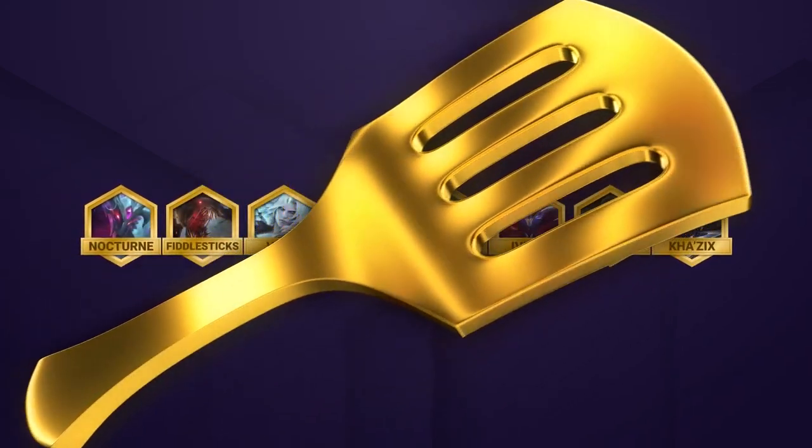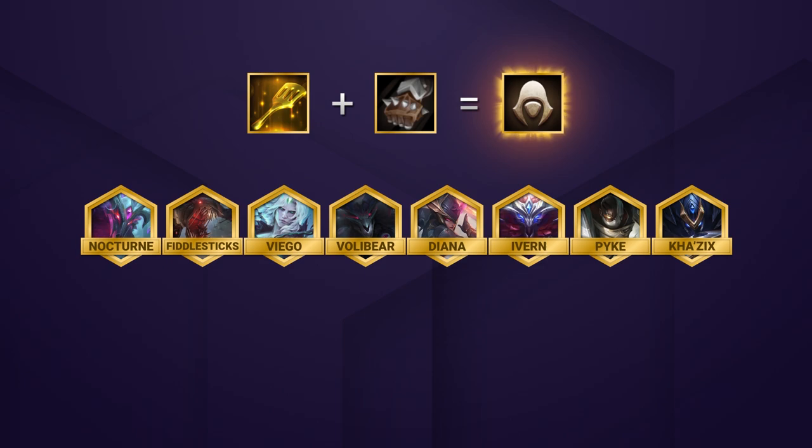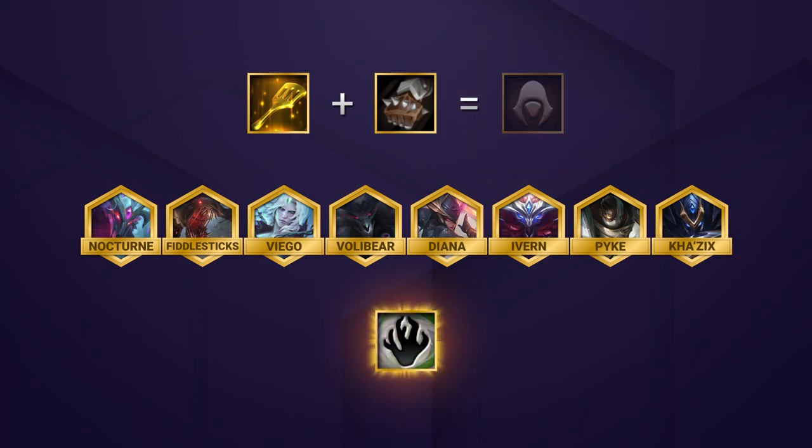Our spatula section is short and sweet. The name of the game is 6 assassins, so you know you're making a sin spat. If you don't have that option, Revenant Emblem is also useful, but it's a sin to pass up a sin spat.